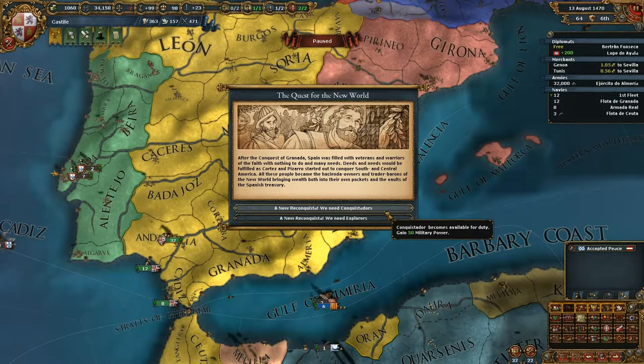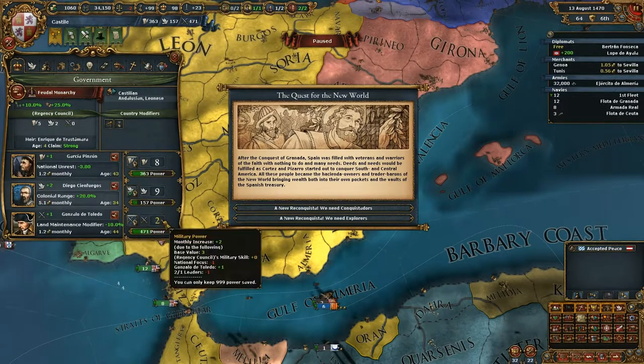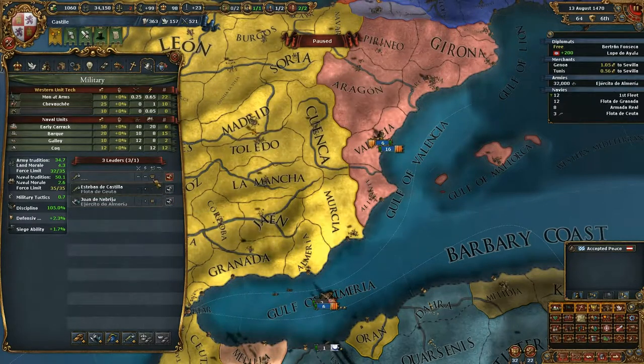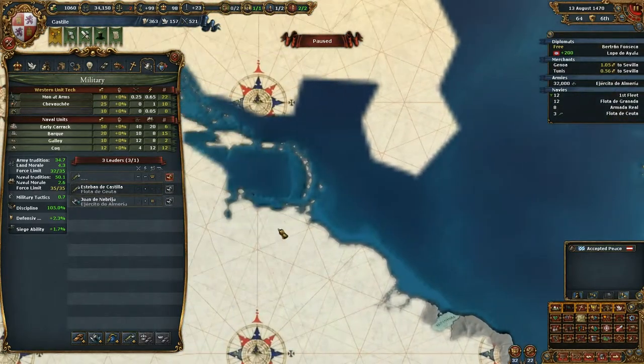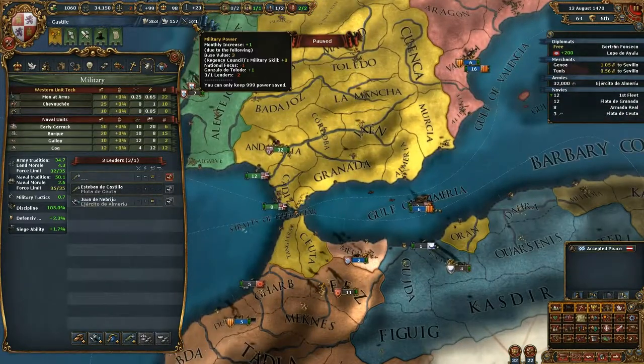A Conquistador becomes available for duty - gain 50 military power. An Explorer also becomes available for duty. The problem is we already have too many military leaders, meaning we will suffer on our sword mana income - military power income. We need to disband one. But this new explorer has five maneuver, which means he's much quicker at exploring territories, so that's actually quite nice.